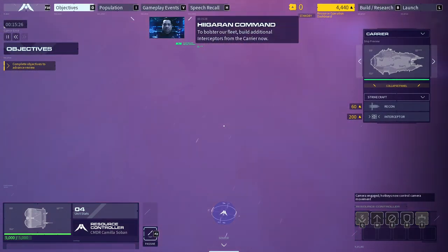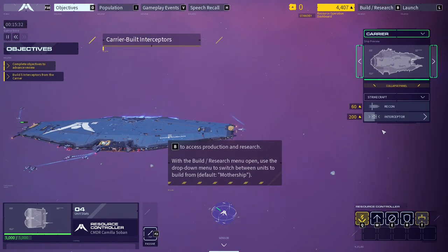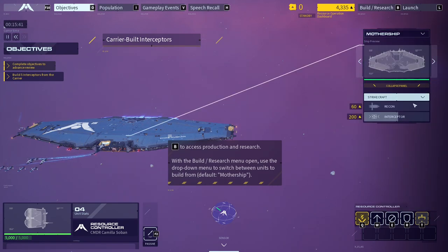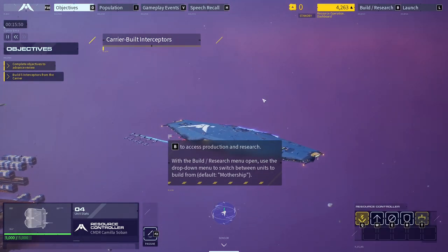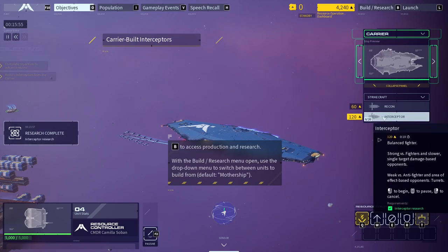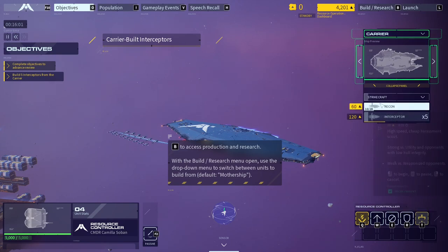As mentioned prior, carriers can also build units — switch to the newly transferred carrier in the build menu to begin unit production from it. To bolster our fleet, build additional interceptors from the carrier now. B to access production and research. Oh, that was the research for carriers. Now I can actually build them, which is going to take forever — of course it is. Can I speed this up? It's at maximum speed. While carriers can't build capital ships, they're more mobile than the mothership and can quickly reposition themselves across a battlefield.